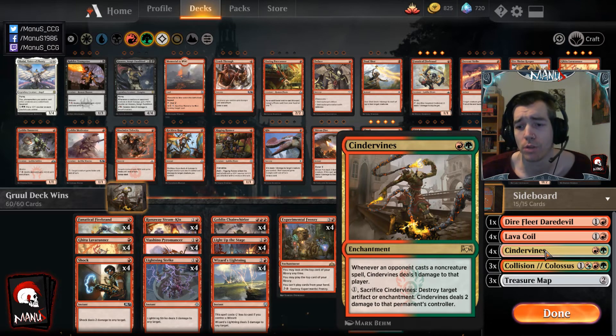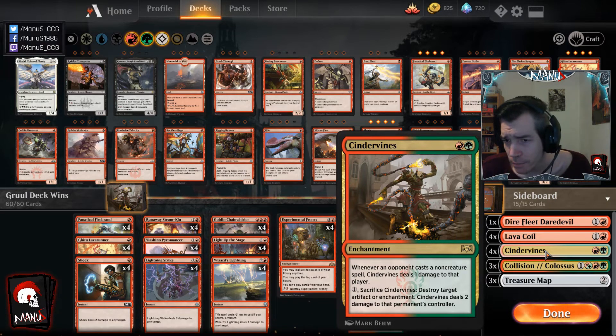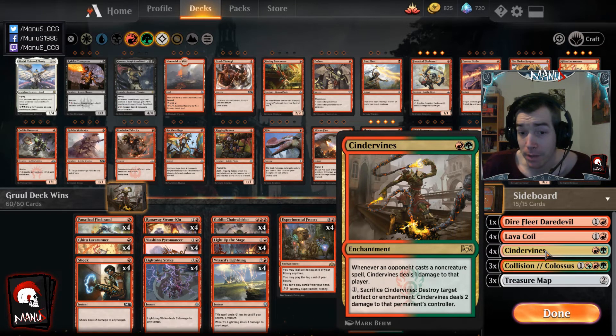Cindervines is great against Esper Control and also in the mirror. In the mirror and against Esper you transform your deck — take out the lowest impact cards like Firebrands and Pyromancers that die to Chainwhirler — and become all removal, burn spells, and good creatures with immediate impact like Chainwhirler and Lava Runner. Cindervines punishes the opponent for playing spells while doubling as a very efficient answer to Treasure Maps and Frenzies, all while dealing damage.